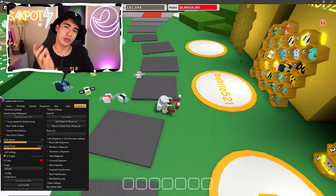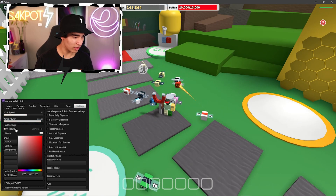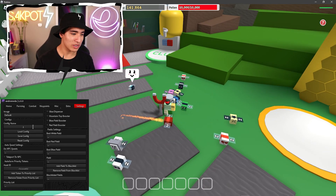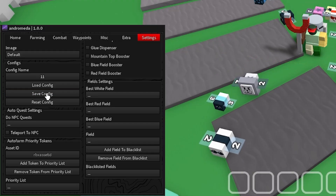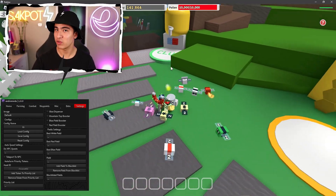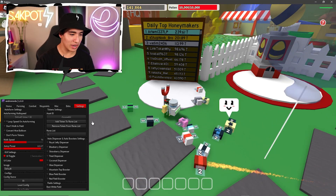In the settings section there are lots of other cool things. You can change the UI color of the whole interface — make it red, pretty. You can also save configs so if you want to save all your settings you can save a config and load it when you launch the game again after closing.